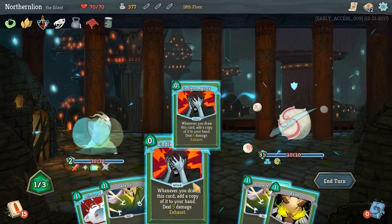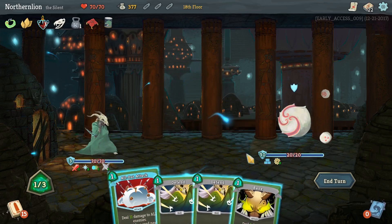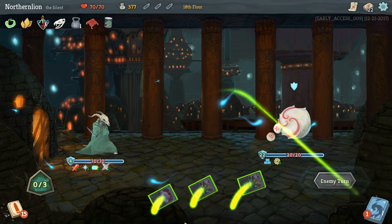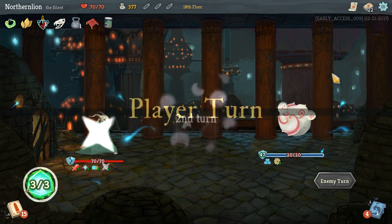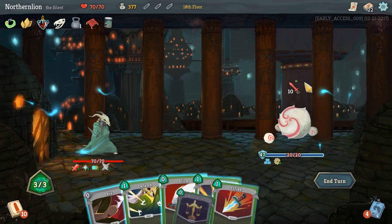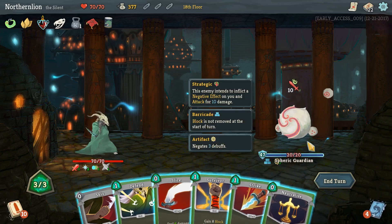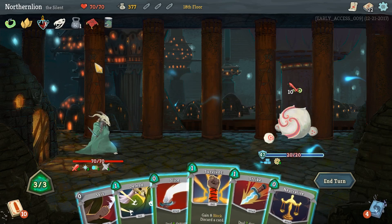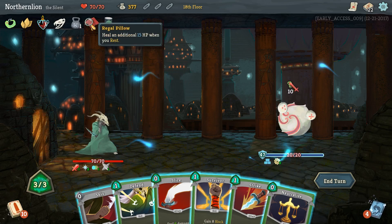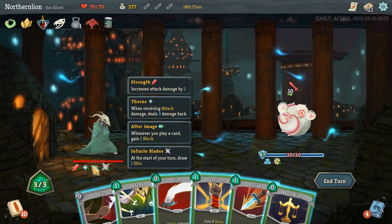That way we get one block per turn, plus the power from each shiv. Then certainly two Endless Agonies. I'd rather just do damage with Bane and discard the rest. It's just going to be a huge block - 25! And an attack for 10. It ignores three debuffs. Still, a zero damage attack. Wait, what's our power here? Whenever you play a card, gain one block.